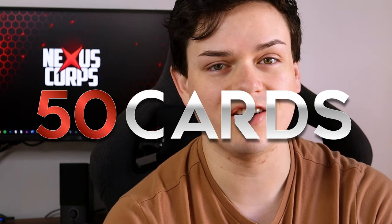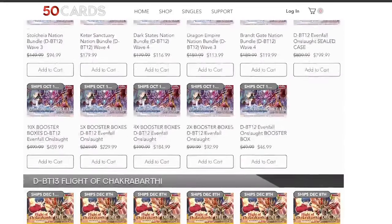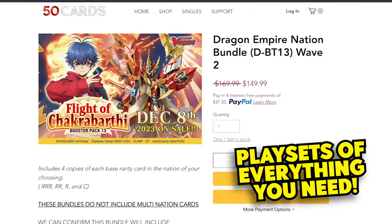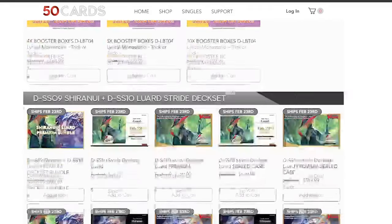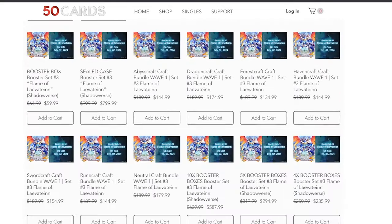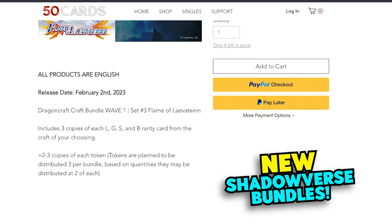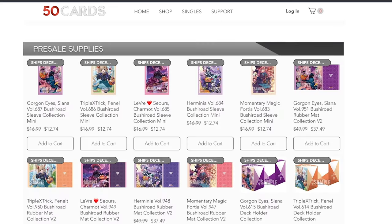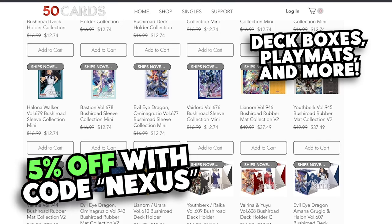Before we get into that, I'm going to give you a quick spiel about our sponsor today, which is 50 cards. 50 cards is an online store where you can pick up Vanguard bundles, play sets, singles, deck boxes, sleeves, everything you need. The bundles are really helpful because you can just pick up full play sets of every single card you need for the specific nation you play, so you get everything you need going forward without having to worry about the secondary market, and with really competitive pricing for those bundles as well, making it the best option to update your deck. You can also get 5% off when you use code Nexus. And without further ado, let's just jump right into the deck profile.